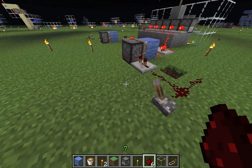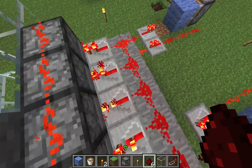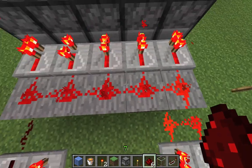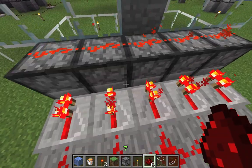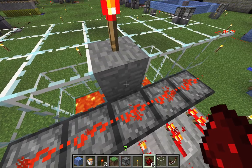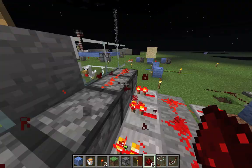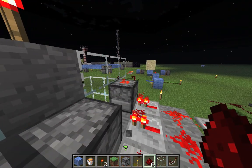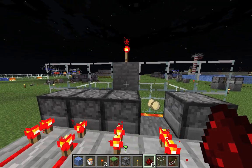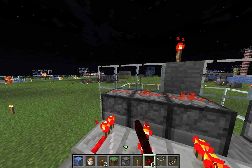Let me explain the rest. The dispenser cannon works by this one-tick redstone clock sending its signal into the dispensers, and the dispensers need an additional power source like this redstone torch on top. Usually you can't place redstone on top of dispensers — you do this by aiming at the wall behind the dispenser.